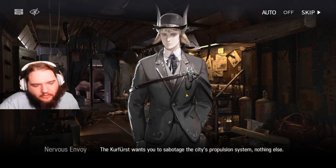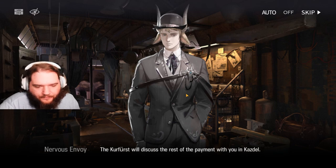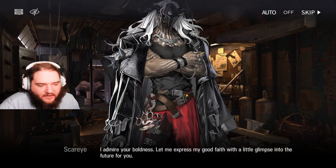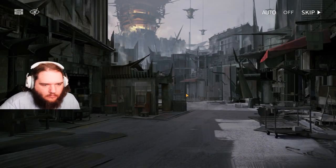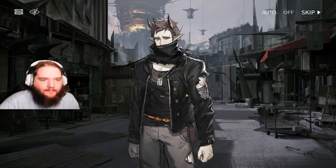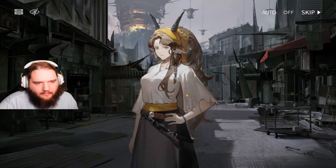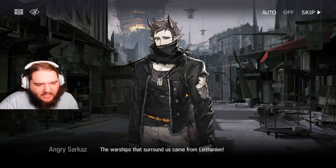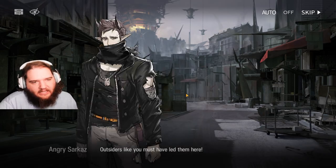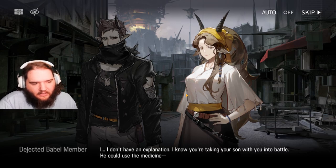The Kurfürst wants you to sabotage the city's propulsion system. Nothing else. The down payment is in the safe that you took from the caravan. The Kurfürst will discuss the rest of the payment with you in Kazdell. I admire your boldness. Let me express my good faith with a little glimpse into the future for you. The nomadic city of Kazdell. Take your things and scram, Lithanian. Are you trying to poison me? These are just suppressants. You'll need them on the battlefield. The warships that surround us came from Lithanian. Outsiders like you must have led them here. I don't have an explanation. I know you're taking your son with you into battle. Why would you do that?